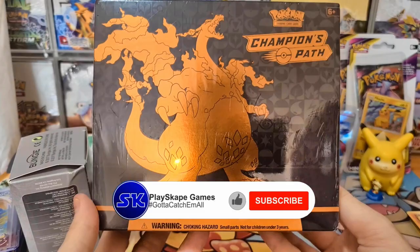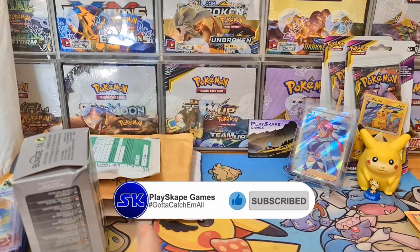Remember we've only got one week to go - please make sure you click the link in the description and go to our giveaway, the 2,000 subscribers giveaway. We're going to be giving away this beautiful Champions Path Elite Trainer Box. Make sure you check it out - only one week to go.